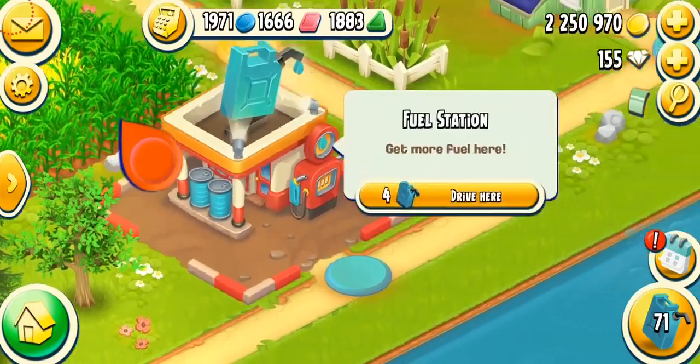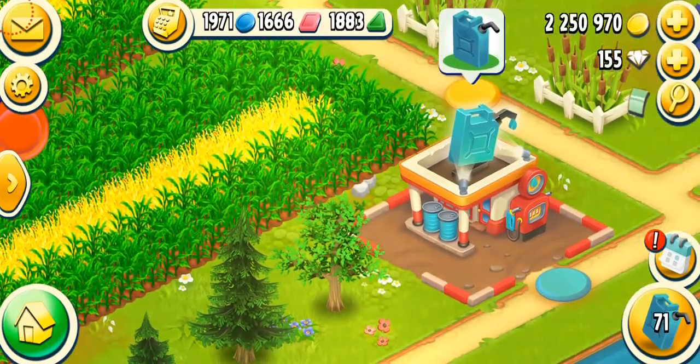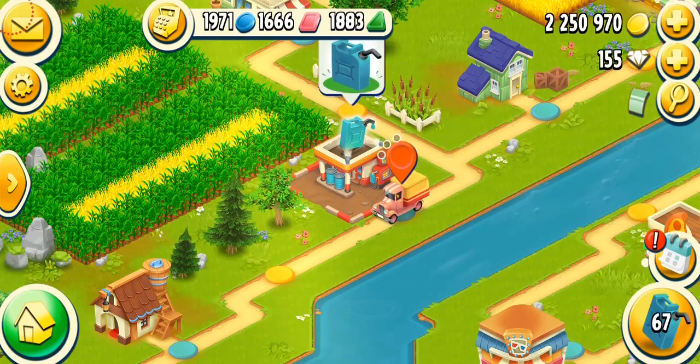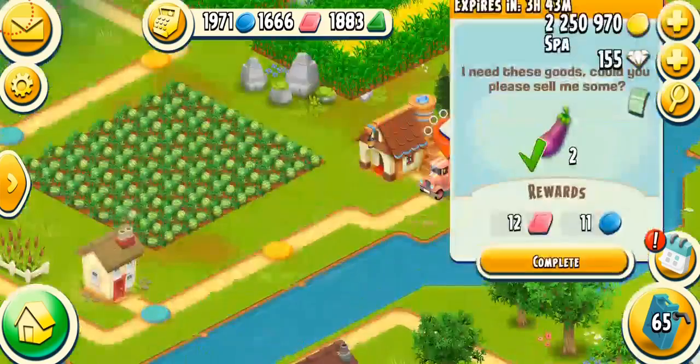Let me also show you a fuel station. You can find fuel stations in the valley at random places. The purpose of the fuel station is to provide extra fuel beyond your sun tasks. I spent four fuel to drive over here. Sometimes you can get free fuel, and sometimes you have to pay diamonds. Here it's 10 diamonds for 10 fuel, which I don't think is worth it. A great tip: if the timer shows two hours, wait until only one minute is left, and you'll get 10 fuel for just one diamond — because the diamond cost decreases with time.